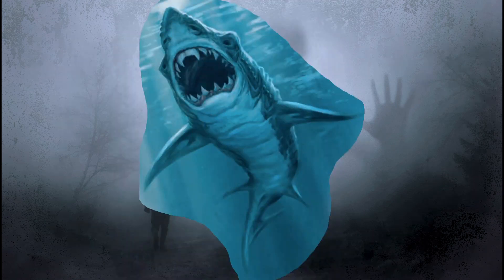In fourth edition D&D, we learned about the flesh eater shark. It has a feeding frenzy and a charge attack called the lockjaw charge. When it bites, it can grapple an opponent with its teeth, and then it has shredding teeth — once it grapples an opponent it can shake its head and deal automatic damage. Because that's how sharks in the real world feed.